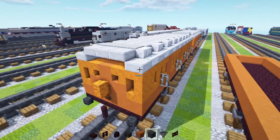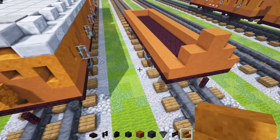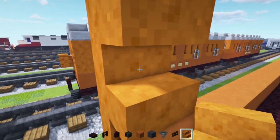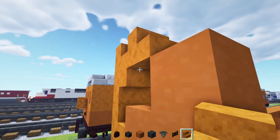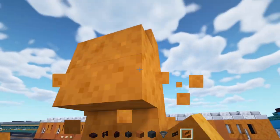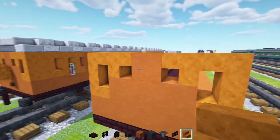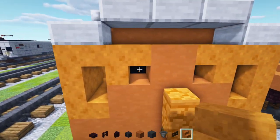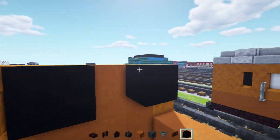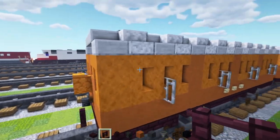Then we're going to add in smooth red sandstone stairs — right side up, and then two upside-down ones at the top. Do the same thing on the other side. So we've got room for the little window and then the eyes. The inside of the eyes we're going to fill in with black concrete.